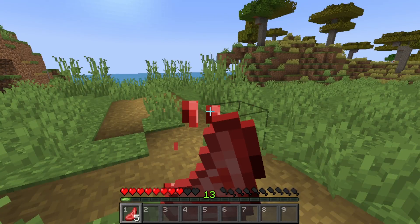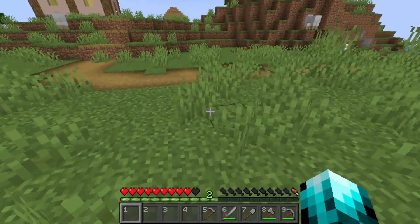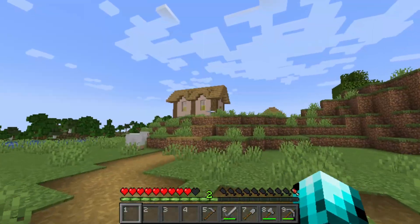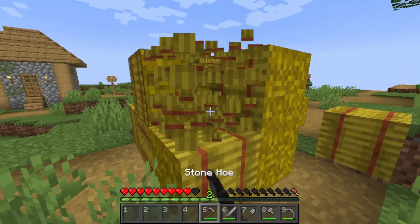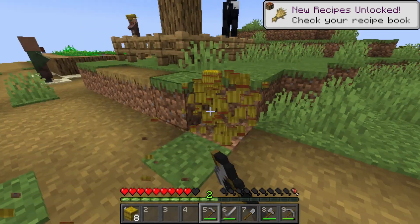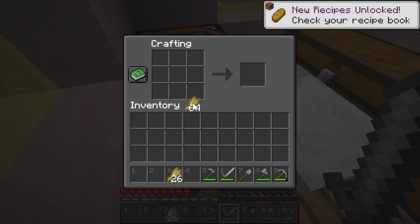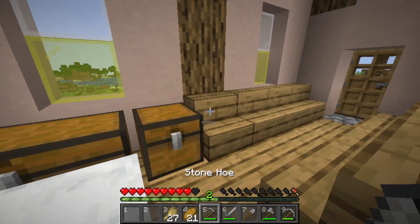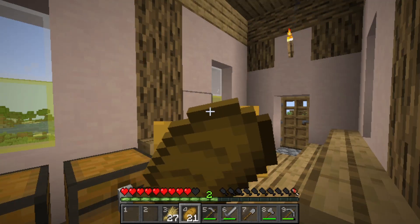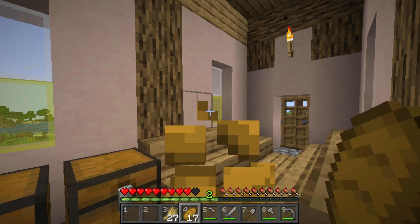At this point you are probably starving, unless you were smart enough to eat the sheep's mutton. If you didn't, you probably have one or two hunger bars left on your hotbar. But lucky for you, you found a village. You probably saw those yellow blocks with red strips — those are hay bales. Mine all of them down, preferably with a hoe since that speeds up the breaking. After that, go to your crafting table and place the hay bales in — that will turn them into wheat. If you put three wheats together, it will turn into bread, which is a good enough food source in the beginning.